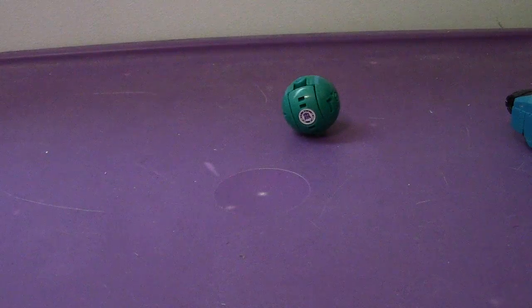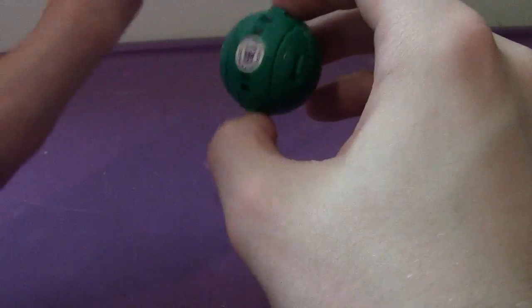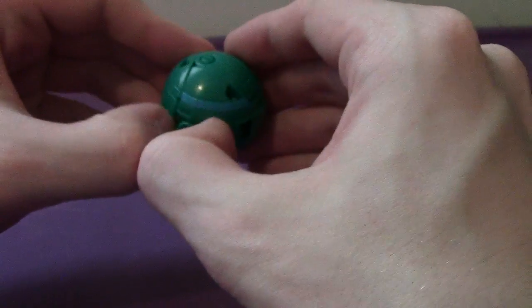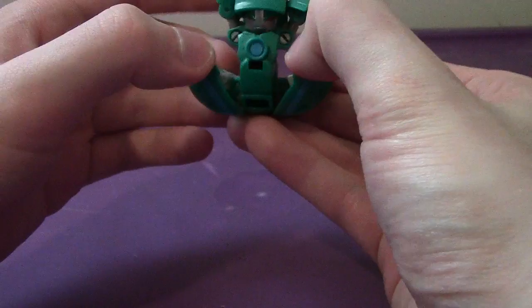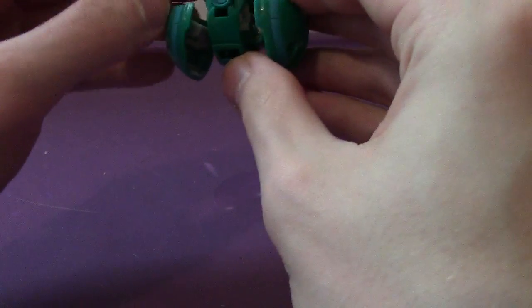It seems Backtrack is alive. Anyway, Backtrack here looks pretty good. His alt mode is a sphere — he's all turquoise with a Decepticon symbol and blue head. To transform him — like the other sphere Decepticons — come to the arms here, fold them up, take the other sides here, fold them up, and that will automorph the head.